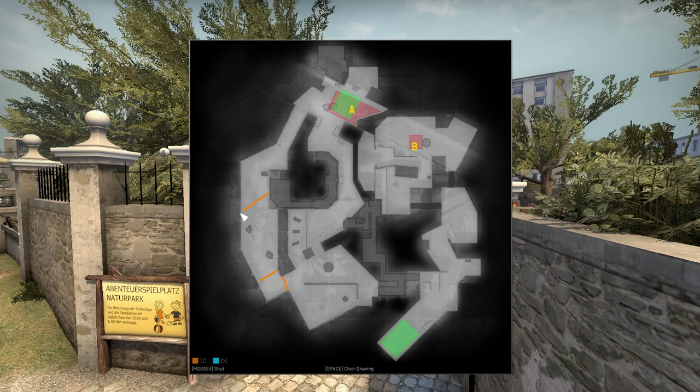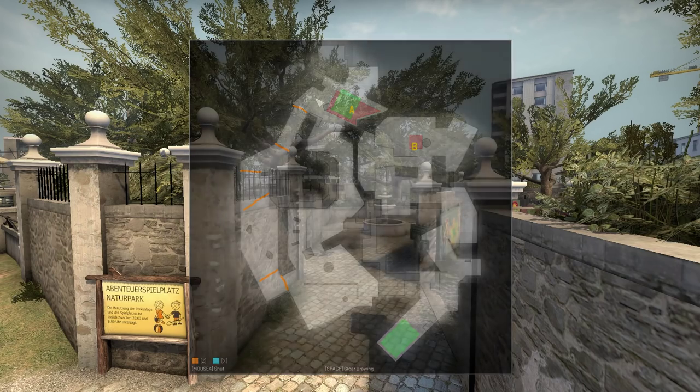A normal angle from connector can be here, and now starting to defensive angles at the pot plant, the edge of the Long A area, and close to the site as well. You can play it either aggressive or defensive, depending on how well you want to play it.